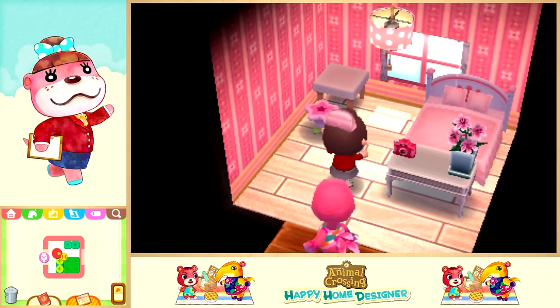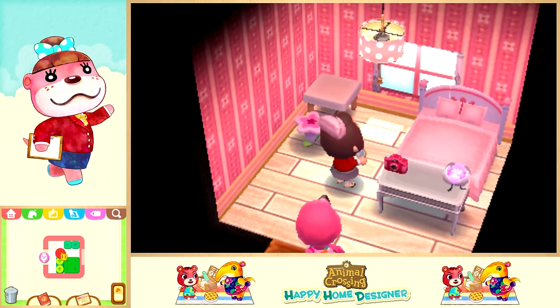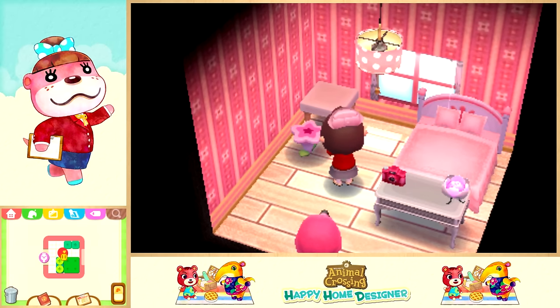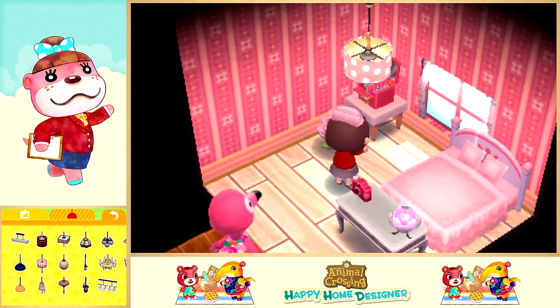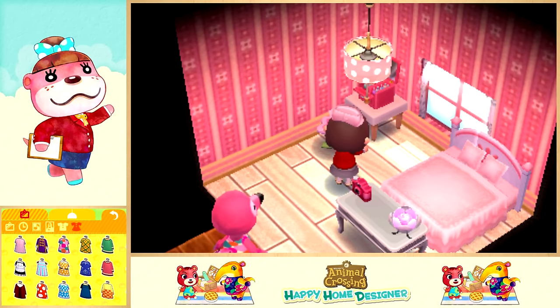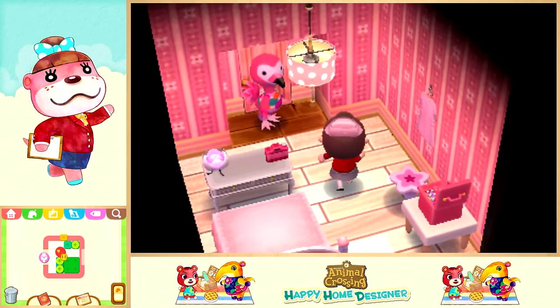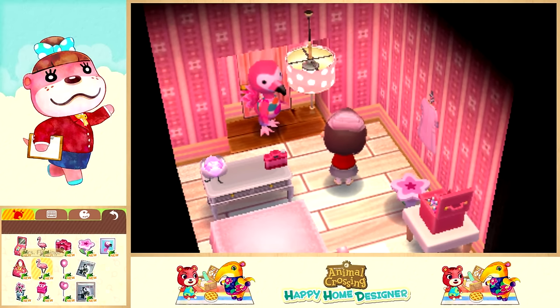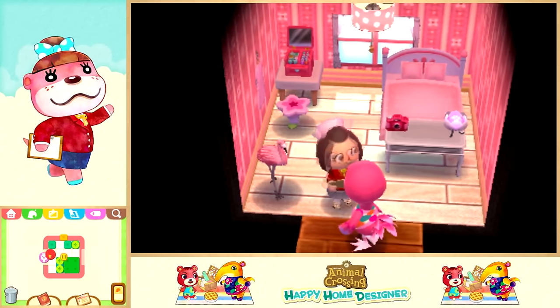She wanted the lotus lamp, so I'll put that there instead. Then I will give her a makeup case. Maybe she could have Mrs. Flamingo standing by her doorway — anything that could fit on the wall that would look cute. Maybe some clothes — these are kind of cute. Maybe the nurse's uniform. And then I'll put Mrs. Flamingo over here — her idol, just sitting in the corner. So that's her room. I think it's pretty cute. I kind of like it.